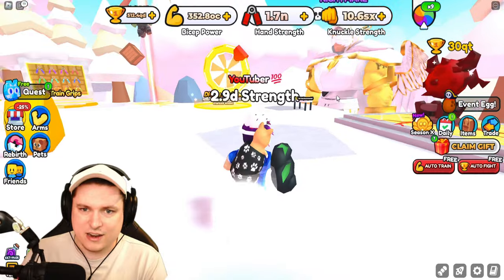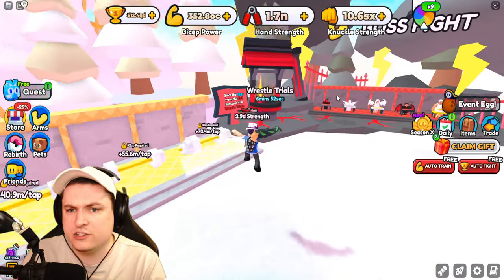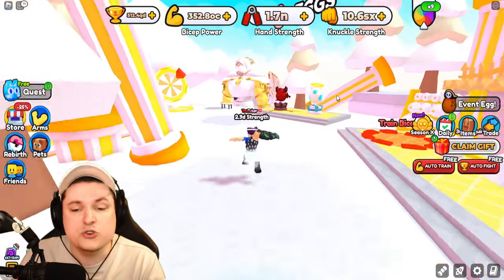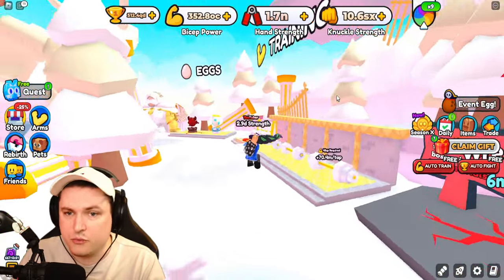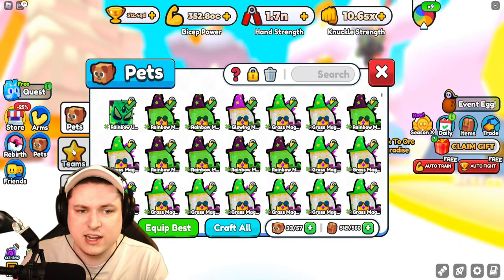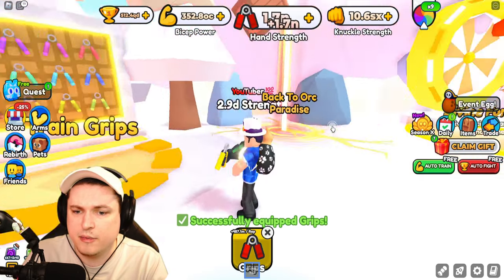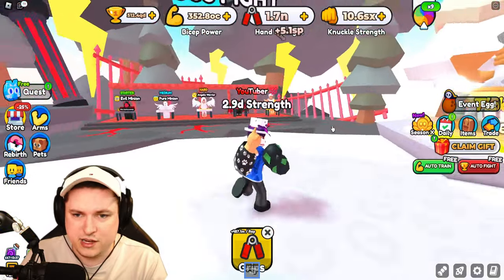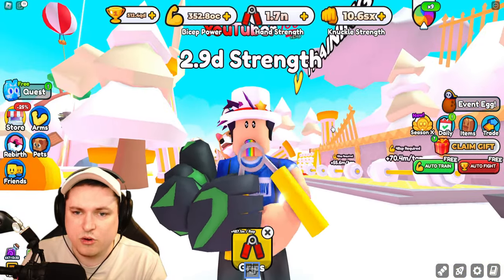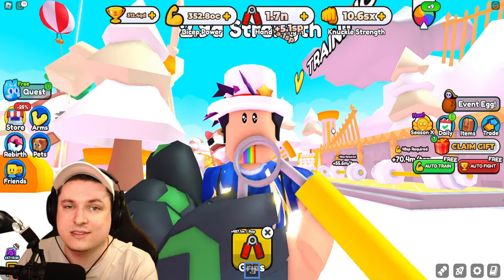So that's the brand new update for Arm Wrestle Simulator this week. With part two I think it's pretty good - the wrestle trial is nice, the pets seem very good for what they are, and the eggs are not too expensive, so it's actually a really good update. I'd recommend using the grips for this area because it's a lot better than the other methods - people have calculated it. I'll continue grinding and I'll see you guys later today or tomorrow for a brand new video - take care!